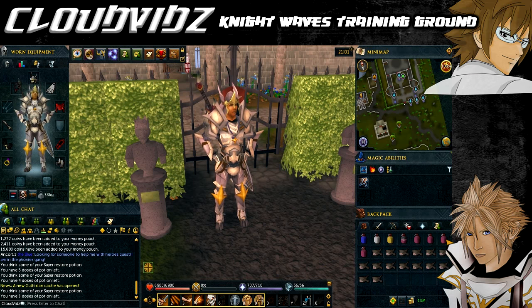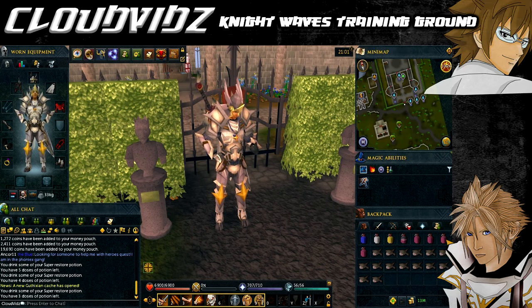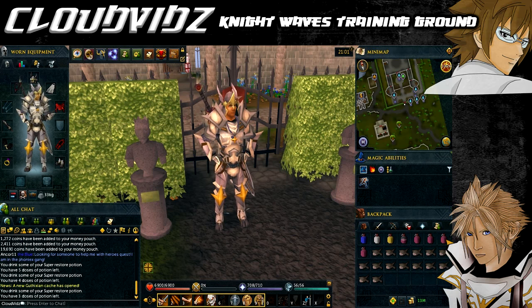Regarding food, bring the best food based on your constitution level — there's no point bringing high-level food if you don't have the constitution to benefit from it properly. For example, if monkfish heals more effectively at your level than sharks, bring monkfish, as sharks will cost more and be less effective overall.